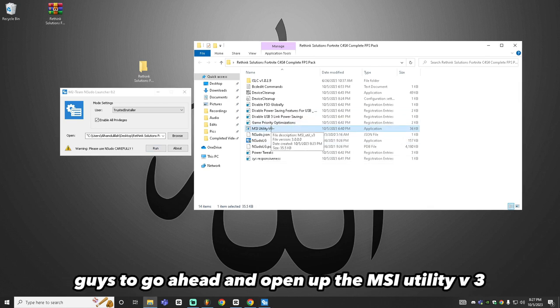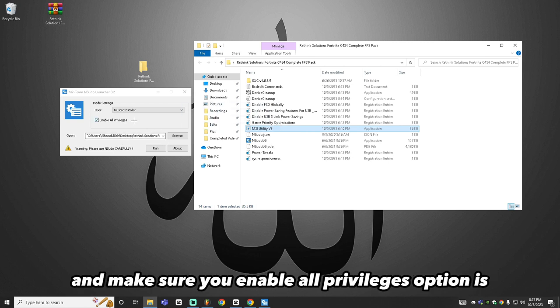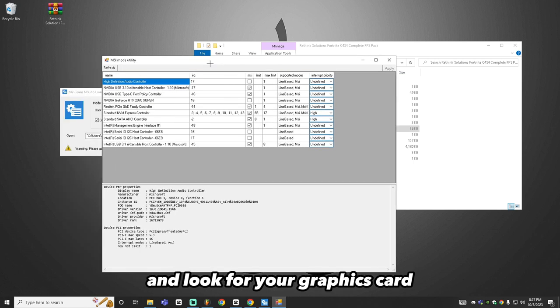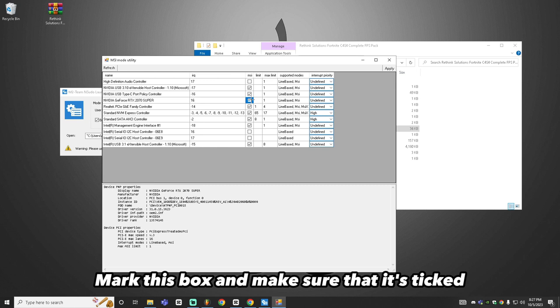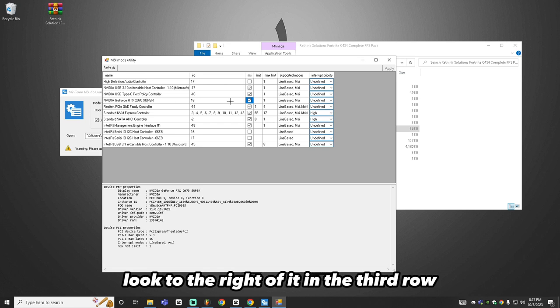Now that all the registry edits are done, we're jumping into the tools. Open the MSI Utility v3 by clicking on it, dragging it into the open section in InSudo, and make sure the Enable All Privileges option is checked. Click run and look for your graphics card — I have an NVIDIA GeForce RTX 2070 Super. Find your GPU on the left, look in the third row to the right, and check the MSI box. Click Apply on the top right and leave it on Undefined for the best performance. Exit when done.